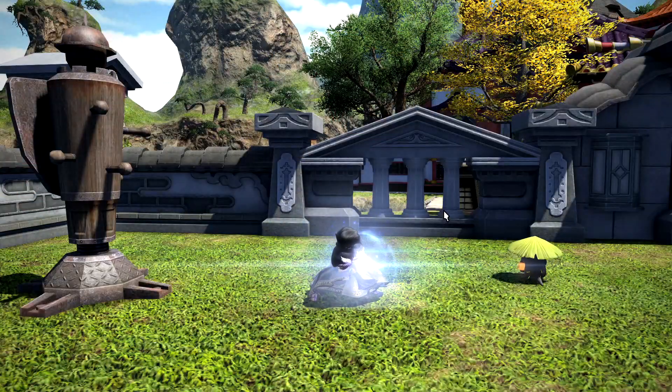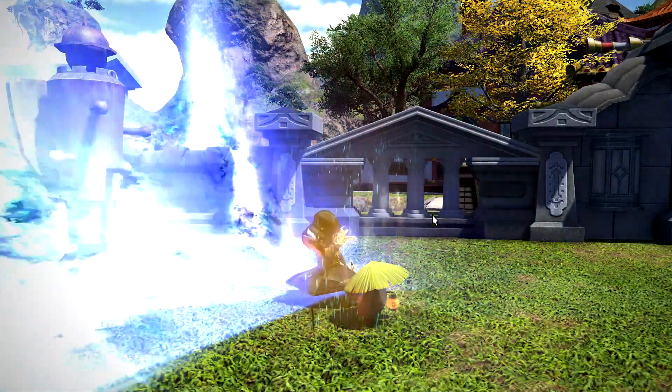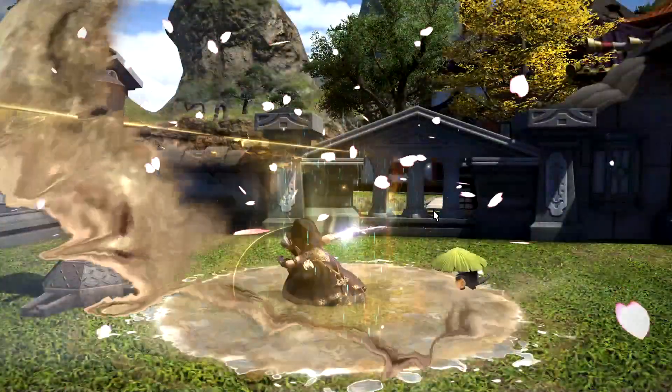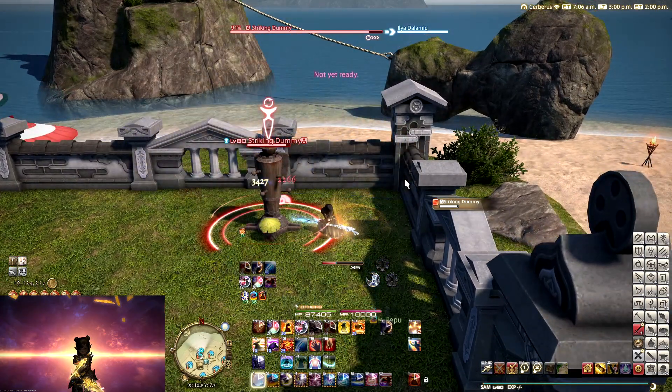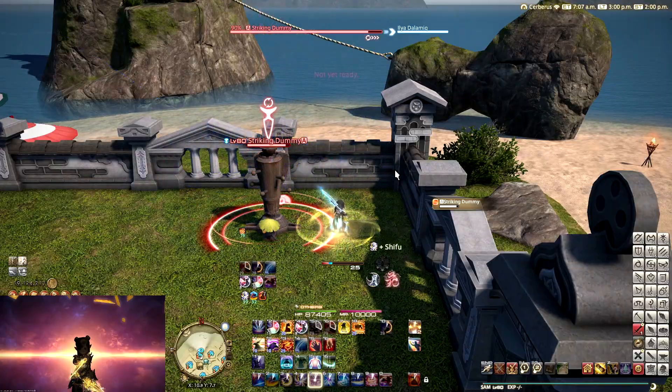If you have one Symbol you will do a damage over time effect. If you have two you will do a cleave in front of you, and if you have three you're going to do a very strong single target attack. The cool thing about Iaijutsu is that these are all sheath-your-sword-and-then-draw-it attacks, like we can also do in Monster Hunter World now.